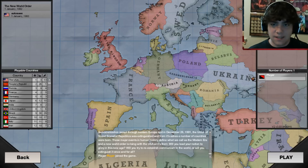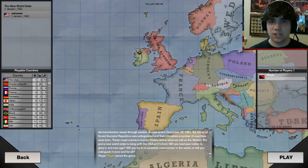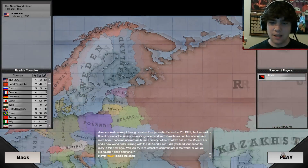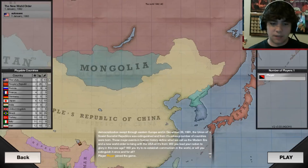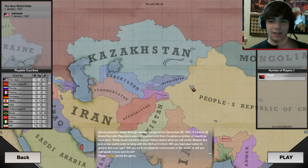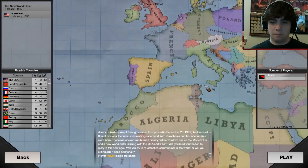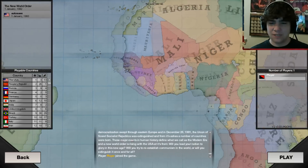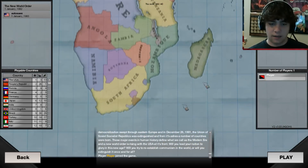So this is the new map here. You can see I've played a little bit, just like for one year. The game actually starts out in 1992, which is not really modern day, but it's just right after the Soviet Union fell. A lot of things are not modern day — it's really just a regular Victoria 2 playthrough with the modern map. You can see all of Africa has countries in it.